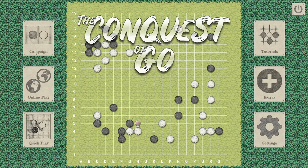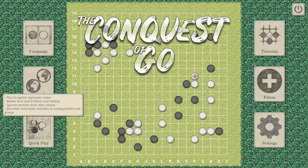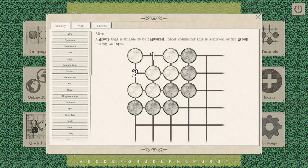In the main menu, you have several options: play the campaign mode, play against a human player on OGS — which stands for the Online Go Server, one of the most popular online Go platforms outside China — or play a quick game against AI, learn some Go lessons, or go through all the terminologies.